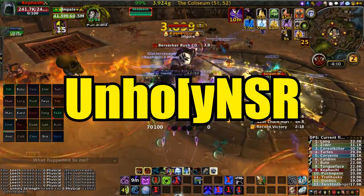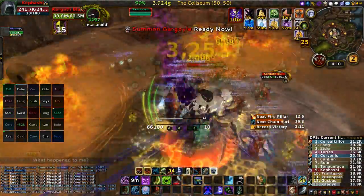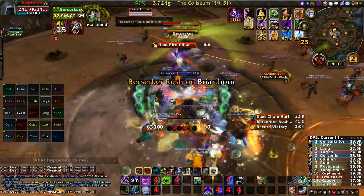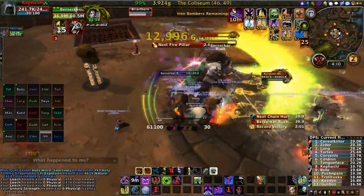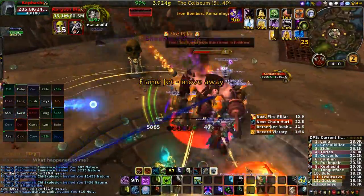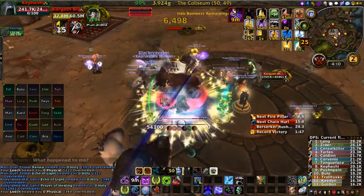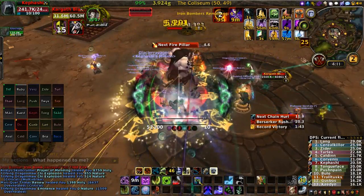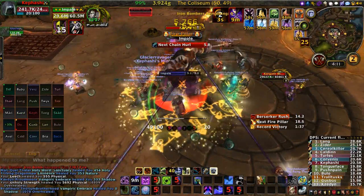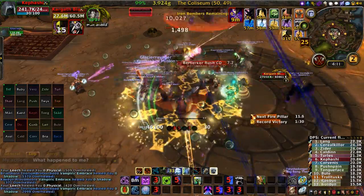These macros will cast unholy blight whenever it's off cooldown. Runes will be spent accordingly, and runic power will be spent on death coil. It'll also summon your gargoyle and cast dark transformation whenever it becomes available. Plague strike is also included and it's offset with outbreak, so that in the event that necrotic plague falls off and unholy blight is on cooldown, it'll try to cast outbreak or plague strike to reapply necrotic plague. However, it's recommended that you put plague strike on a separate button so that if it's not happening, you can cast it manually — because this is the most important thing you do with the rotation. There is no macro for AoE because the rotation is pretty much the same; just put death and decay and blood boil on separate buttons and use them accordingly.